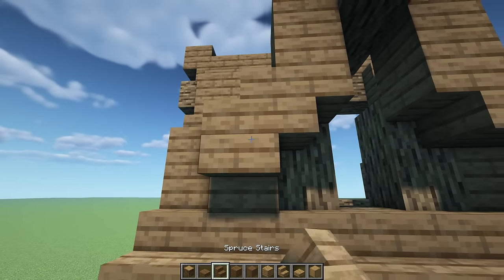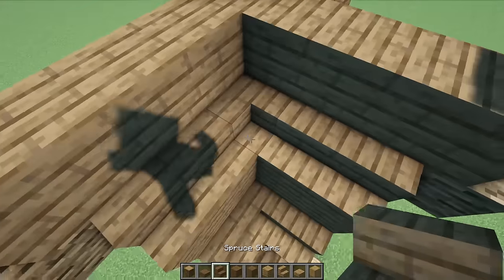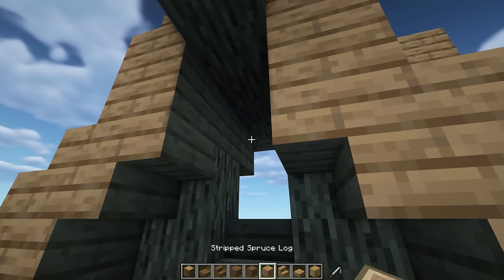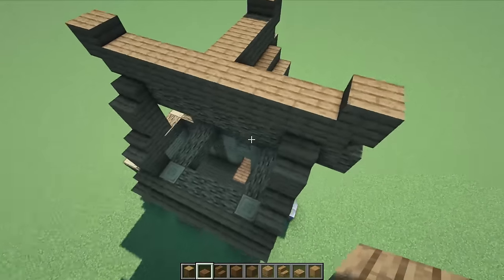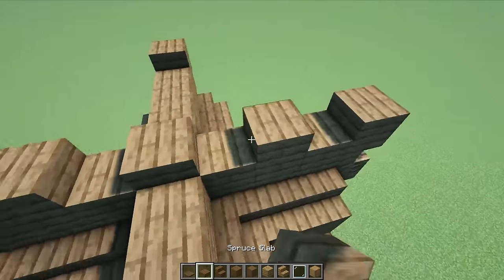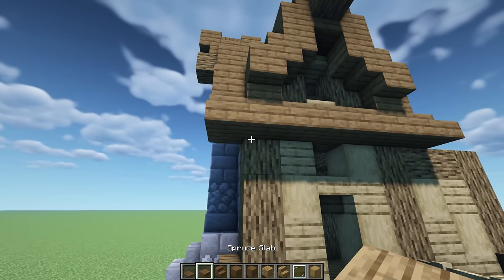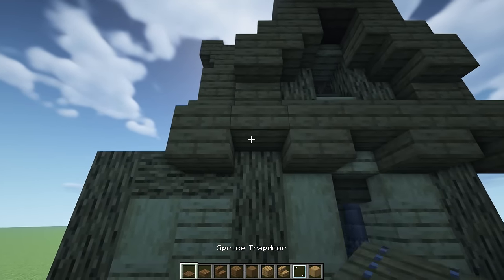Adding more stairs, upside down stairs, connecting with full blocks, and running stairs all the way down. Adding an oak stair with oak plank on top and a spruce slab - mirroring everything on the other side. Then adding slabs every other one across the top with trap doors in the little gaps all the way around. Adding the same detail underneath - slabs every other one with trap doors in the gaps on both sides.